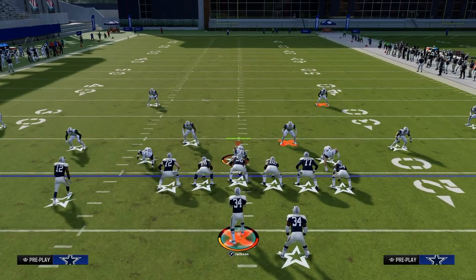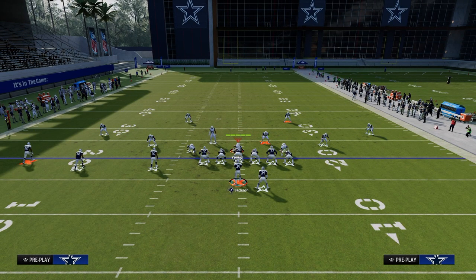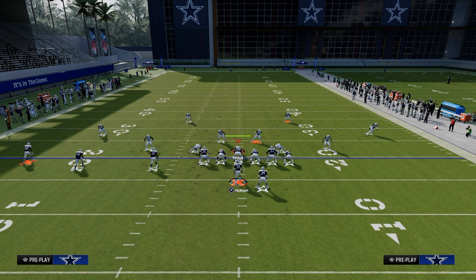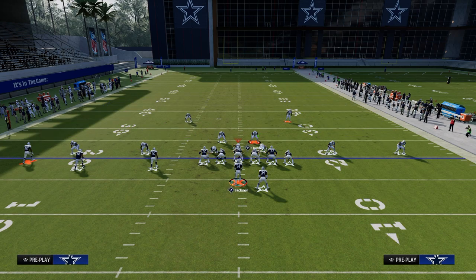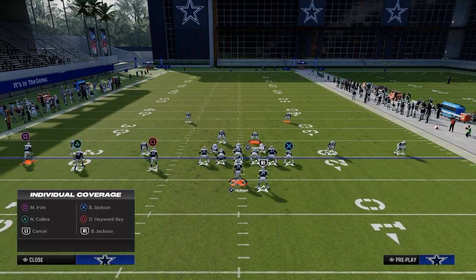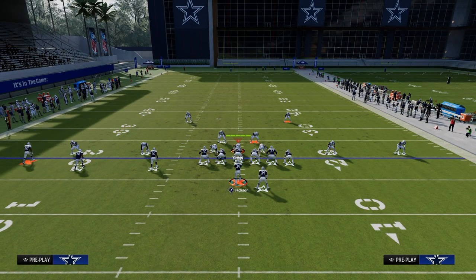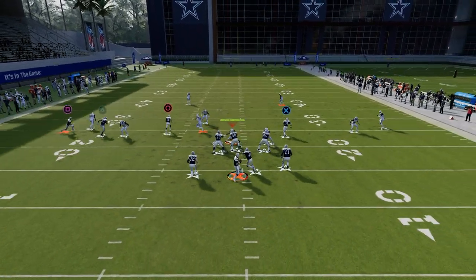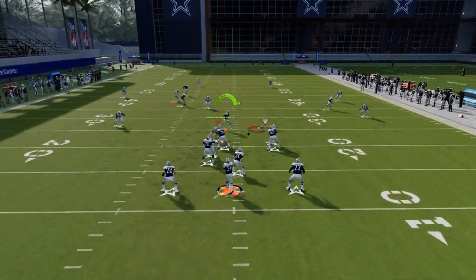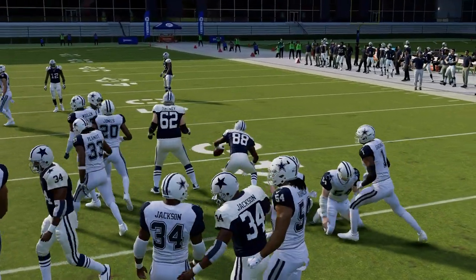Here's the real key to the whole play: what do you do whenever they go user the crosser, whether it be in cover three or cover four? In dollar, this guy is typically going to go user the crosser. This is where the backside drag is really important. What you'll see is they're going to user that crosser — throw that drag in that little window and you're able to juke out and get some nice easy yardage with this play.